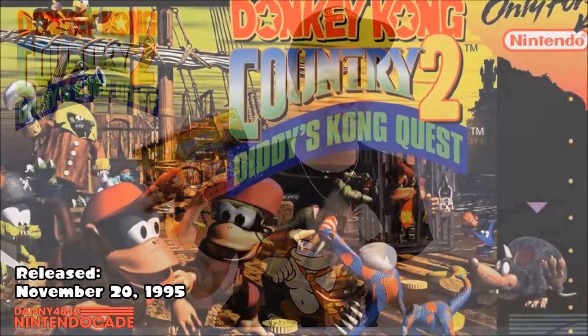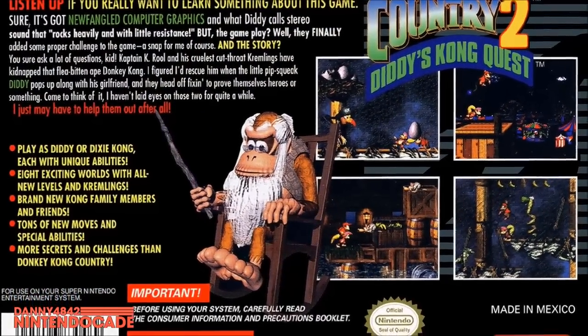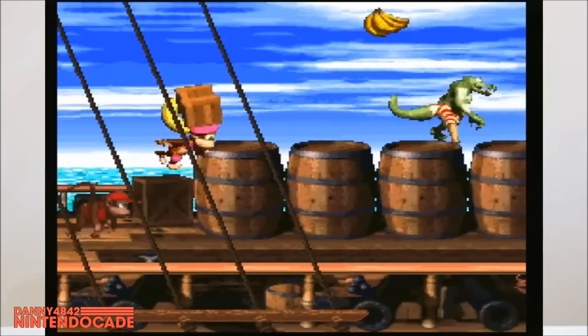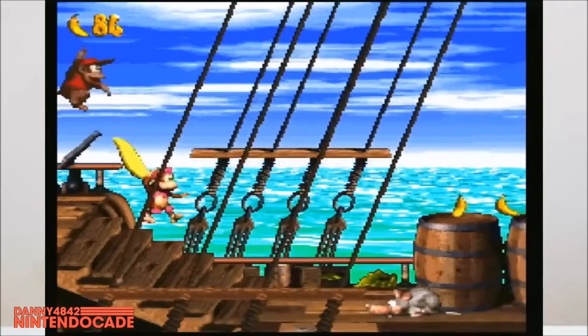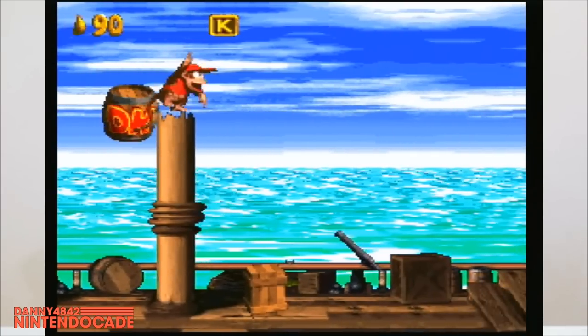The next game in the trilogy is Donkey Kong Country 2: Diddy's Kong Quest, and they took it to the next level. This is my absolute favorite game of the entire trilogy. This time Donkey Kong isn't a playable character — he's kidnapped by King K. Rool and the Kremlings. Your journey is with Diddy and Dixie Kong. They have different abilities: Diddy has speed, while Dixie has agility and her hair gives a gliding mechanic — really awesome.